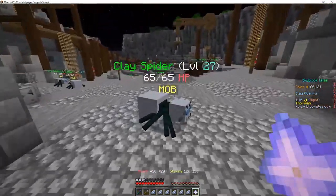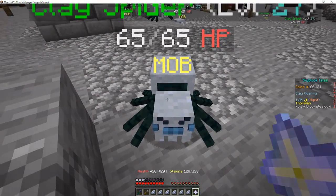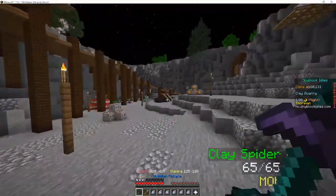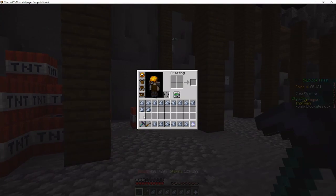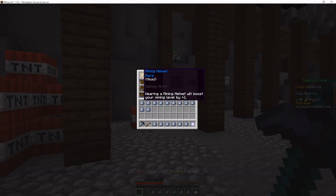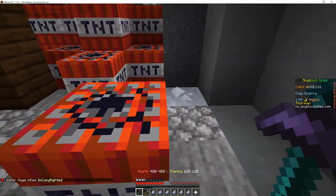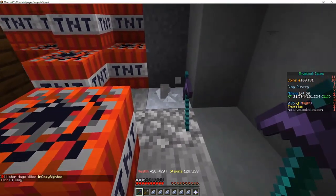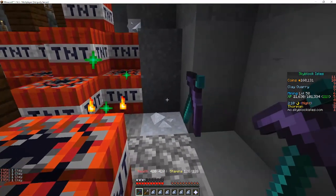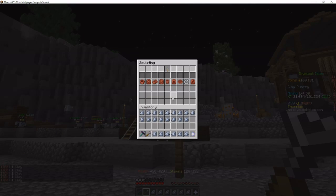We're going to hop down into the clay mine. The spiders here won't hurt you — they're friendly. The other thing you're going to need for this method is a pickaxe. Any pickaxe will do; I'm going to use an obsidian pickaxe with some mods and a mining helmet, but you can use a mining vest or a better or worse pickaxe. I believe this is the fastest Artisan XP available, especially at an early level. I mine the clay, get a full inventory, and then sculpt the clay right here on the spot.